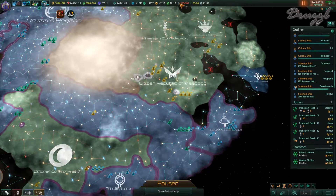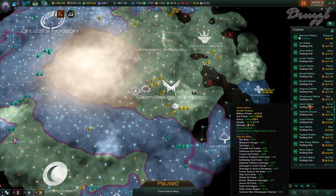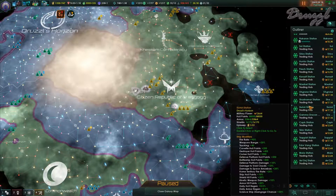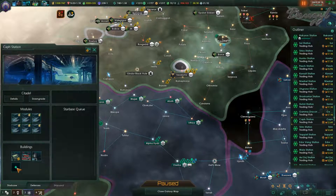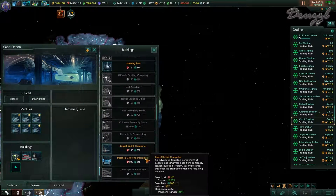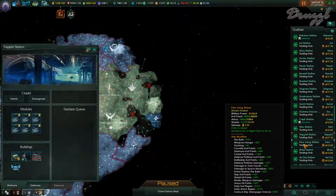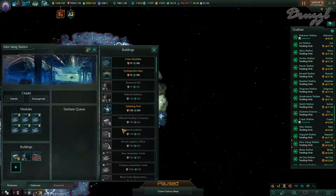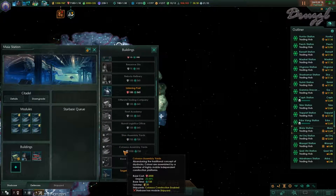I noticed when I logged in that we were under our naval capacity, so I was looking through here and there are some that still need to be upgraded. I believe most of these are the defense grid supercomputers that we're missing. Yeah, it looks like it's going to be a lot of defense grid supercomputers, so let's get those in real quick.